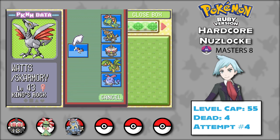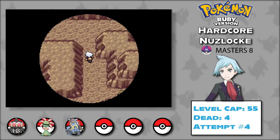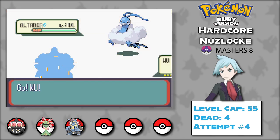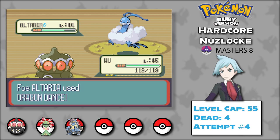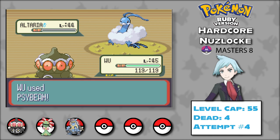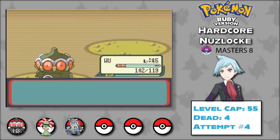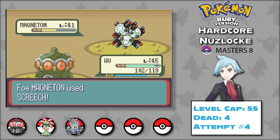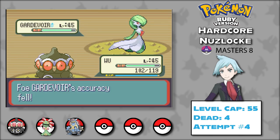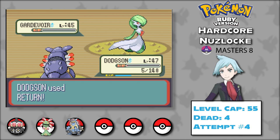That leaves us with just 3 Pokémon. With 8 badges, we head to Evergrande City to traverse Victory Road. We end up in a battle with our rival Wally. Wu the Claydol gets an Ancient Power Omni Boost on the first turn, allowing them to take down most of Wally's team single-handedly — Altaria, Roselia, Delcatty, and Magneton all fall. Gardevoir starts setting up with Double Team and Calm Mind, so I switch to Dodgson, who nearly dies to a boosted Psychic but pulls through.